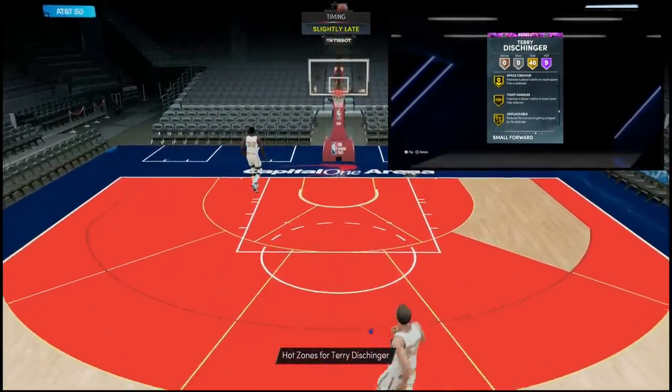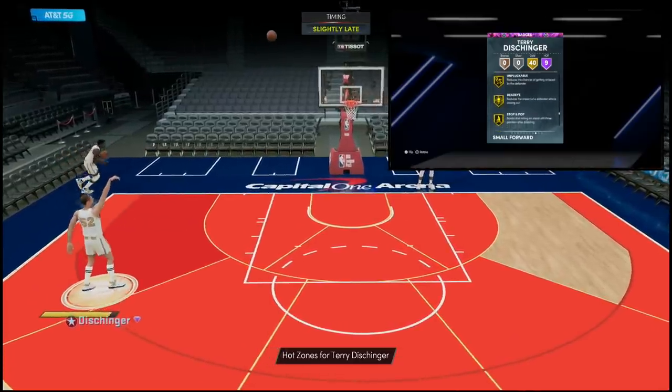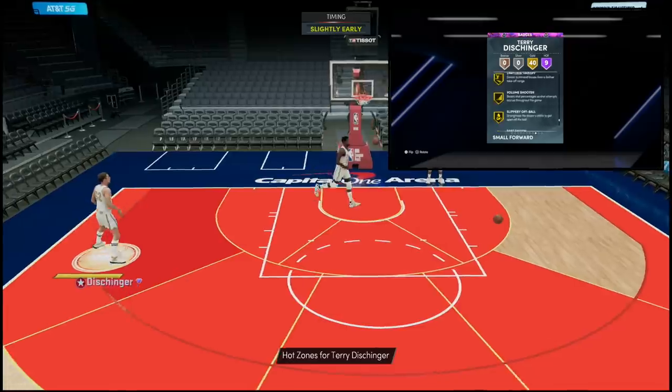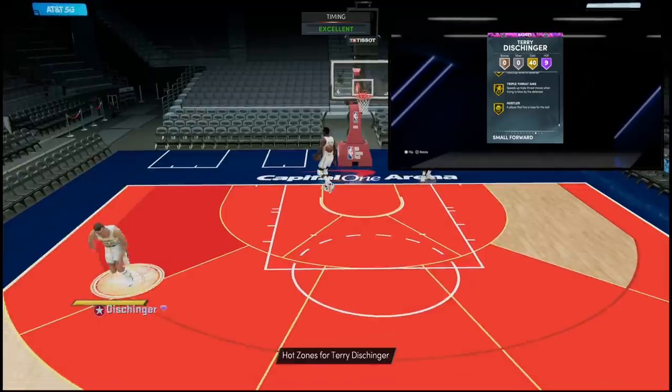He's also got Pro Touch, Rhythm Shooter, Handles for Days, Needle Threader — and as you can see in the background, his jumper is saucy and fast. Tight Handles, Unpluckable, Dead Eye, Stop and Pop, Hot Zone Hunter, Bullet Passer, Limitless Takeoff, Menace, Hustler. This card on paper is absolutely nuts.